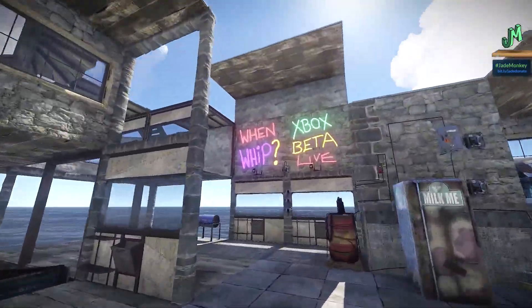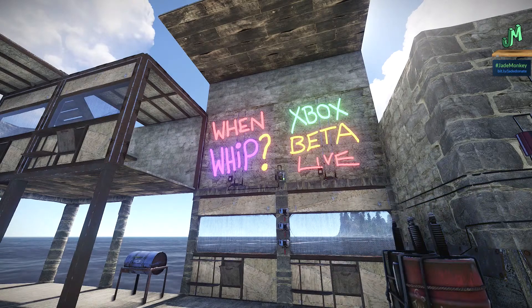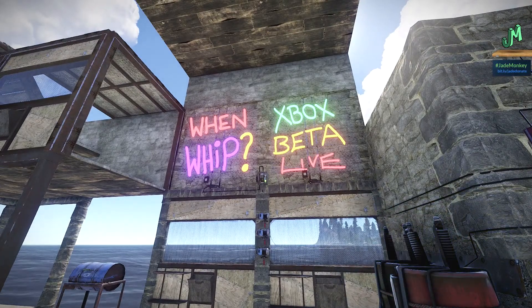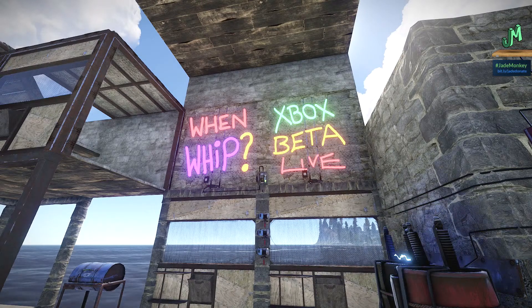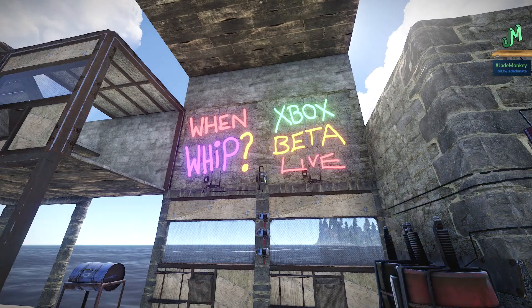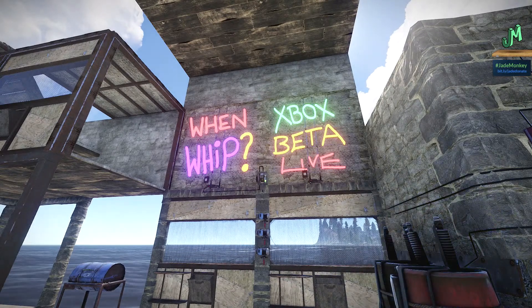There is another wipe coming. The pre-order beta has been extended until May 14th, so we will experience a wipe on Friday — May 6th — at 6 a.m. Eastern Standard Time. This is what's called a soft wipe: you keep your blueprints and everything else goes away. The board clears, your items clear, but you keep your blueprint knowledge. You still have a solid day to get into a new server and learn some basic BPs before the wipe. Hard wipes are not going to happen during the entire beta.